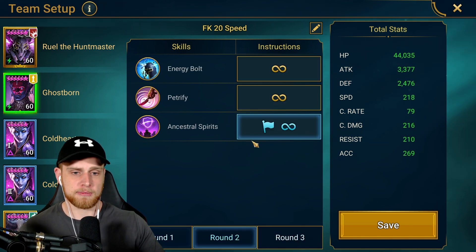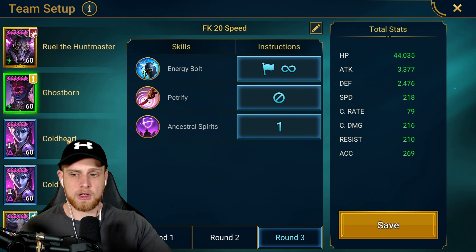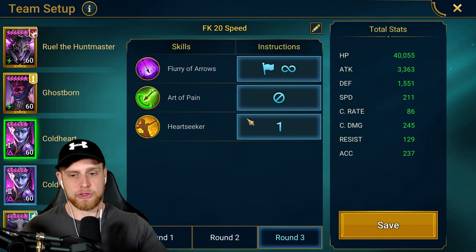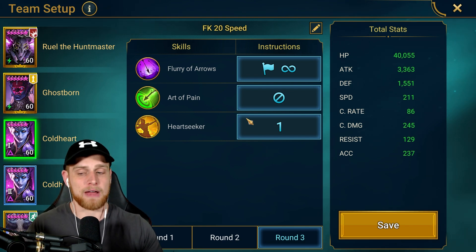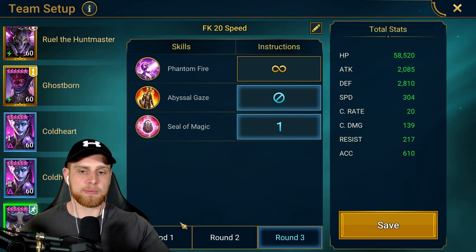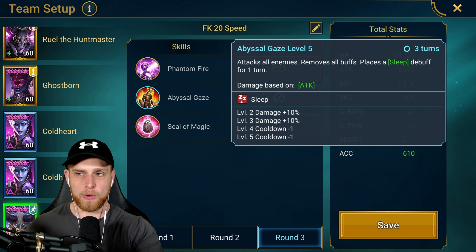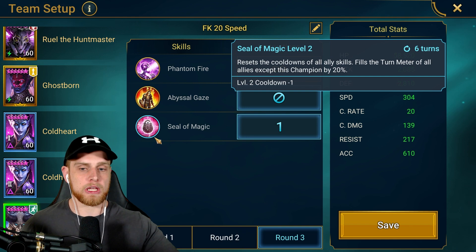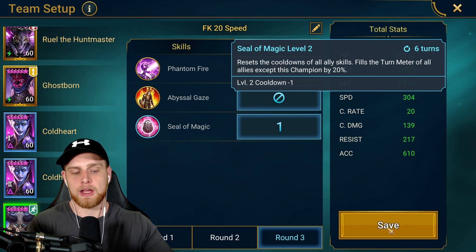Ghostborn is going to be prioritized A3 — open with the A3. It doesn't really matter which one you do. Coldheart: don't use Heartseeker on round one, don't use Heartseeker on round two, make sure it's ready for round three. Don't set Heartseeker to open because it's going to go right into the finite shield. Set Heartseeker to number one. Coldheart is the exact same thing. And then Prince Kaimar — if you're running Cycle of Magic, make sure on round three you turn off the A2 ability. Cycle of Magic has a 5% chance to reduce the cooldown of an ability, so it was reducing the cooldown of that ability. Now I have it set to only have Seal of Magic being used, so if Cycle of Magic does get triggered it will reduce the cooldown of Seal of Magic, allowing the run to be a little bit faster.